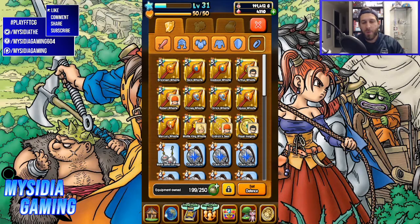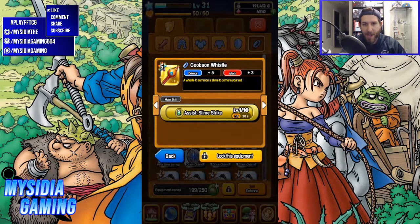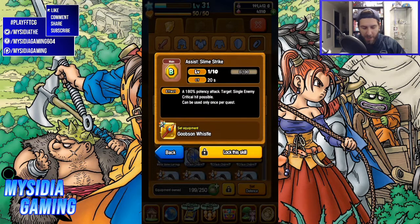To get started, we're going to talk all about these whistles that are currently available in the event. There are six total that you can get — they drop from the missions and seem to have a pretty high drop rate. The first one is the slime whistle. All these whistles are going to have the name of the monster that came to your aid. So this slime was called Goobzin, but there are other names you can get as well. They all have Assist Slime Strike, which is a 180% potency attack, single enemy, critical hit possible — a really good ability.